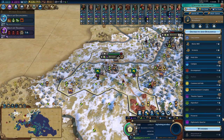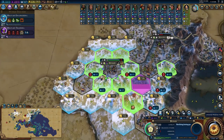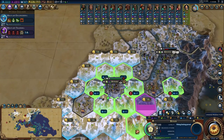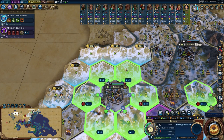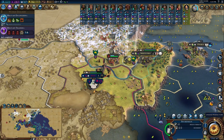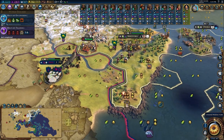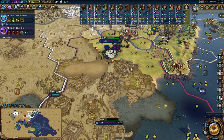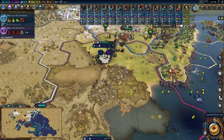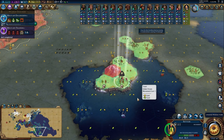Busan finished their monument - next I want them contributing to our global economy with a campus. We've got some really bad tiles to the north, which means they'll be great for putting down districts since they won't do much else. I'm slowly going to move this swordsman over toward the deer - get them out of city range but close enough to swing down and start pillaging campuses when we get the chance.